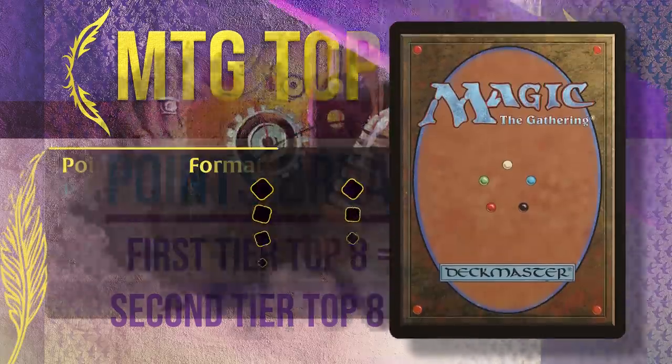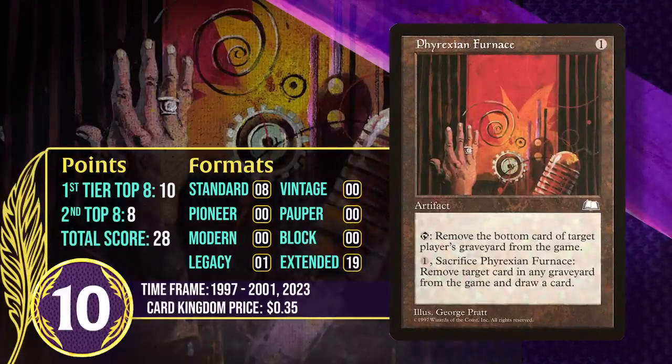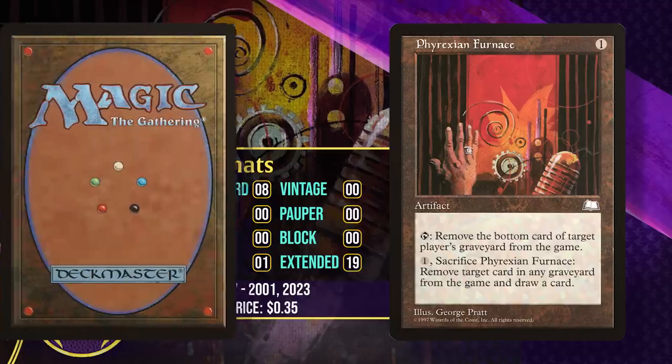At number 10, it's Phyrexian Furnace. This is a 1-mana artifact that can be tapped to exile the bottom card of a player's graveyard. You can also pay 1 generic and sacrifice it to exile a card from a graveyard and then draw a card. Adding an immediate draw-a-card effect to cards — something we call a cantrip when attached to a weak effect — is something that made its debut consistently in Weatherlight. Before this, these types of effects were slower, usually getting you the card on a later turn.